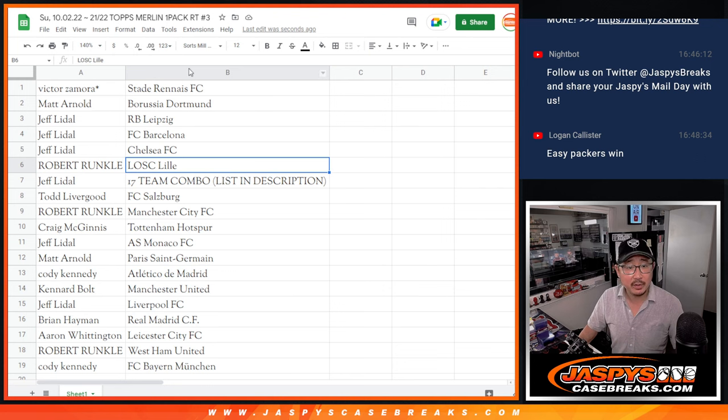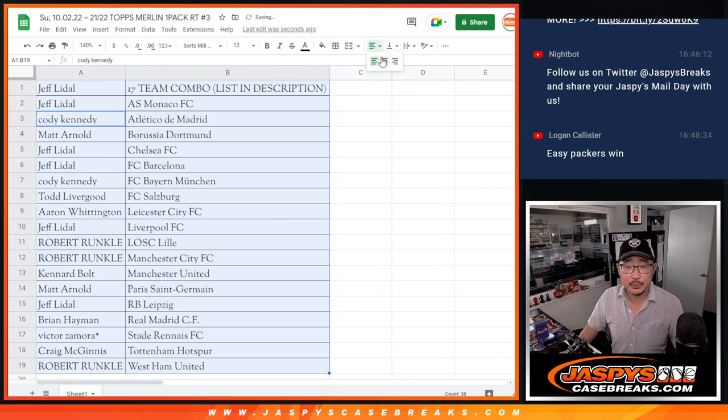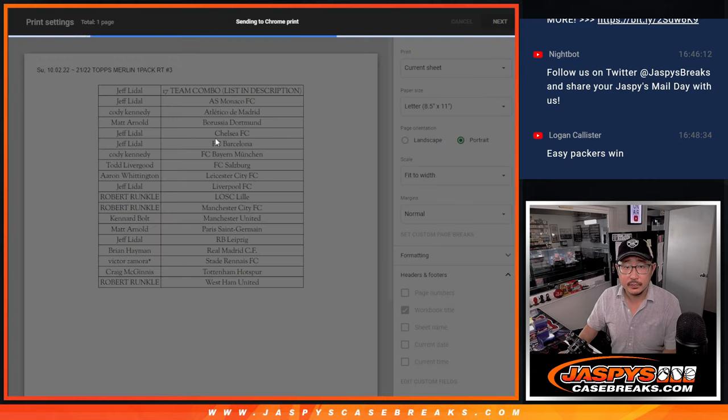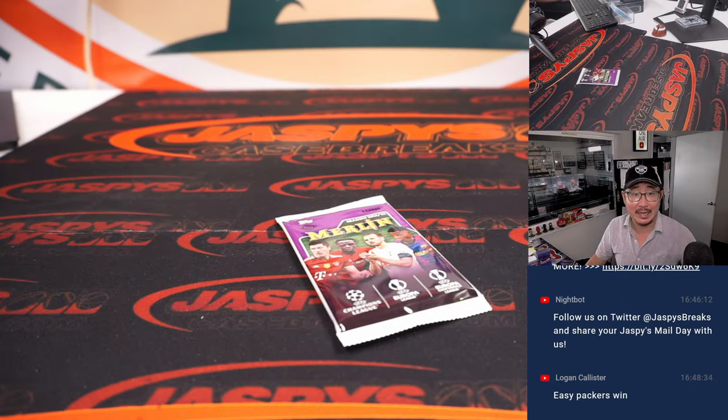You can get it all on the same page with that. Sort alphabetically by team. And then let's just print and rip. The second dice roll we'll re-randomize those names — top five will get into that team random. And then we're just down to our last filler after that, and then we're in Briggsville.